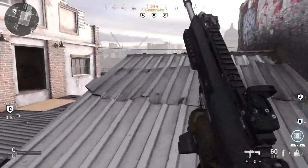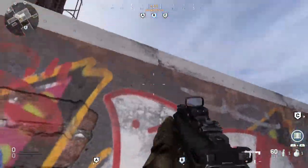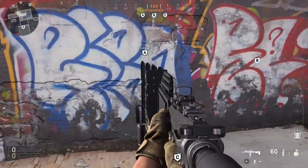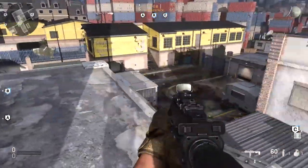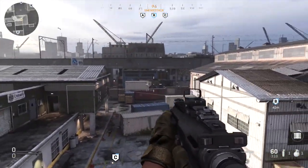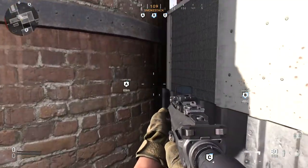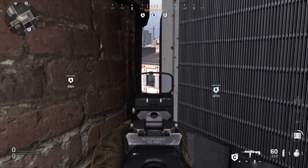From up here, you can actually get all the way on top of this roof, but the only way I know of is by using a barricade field upgrade. Place it down, jump up onto the field upgrade, and you're on top of the roof. Up here you've got a pretty good line of sight on the entire map, though they also have a line of sight on you — once they spot you, you won't last long. But there's one notable line of sight right there that lets you pick people off easily from up here.